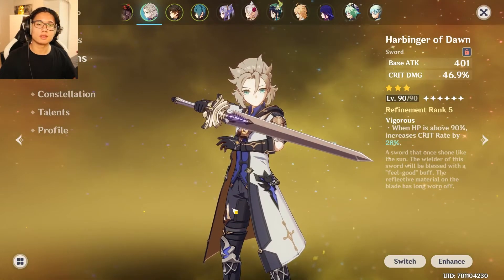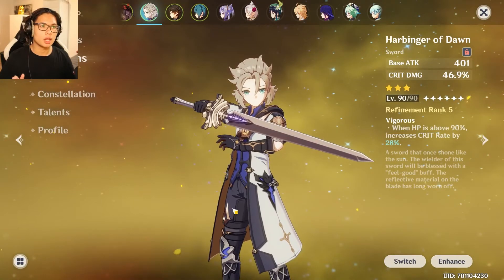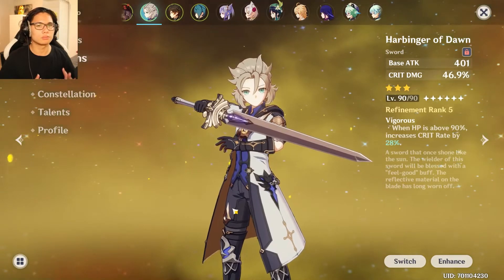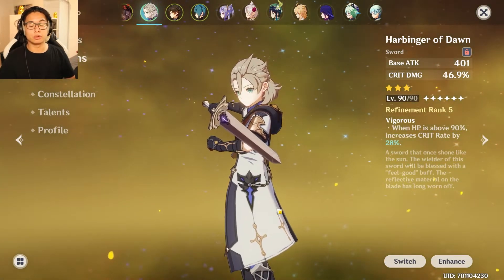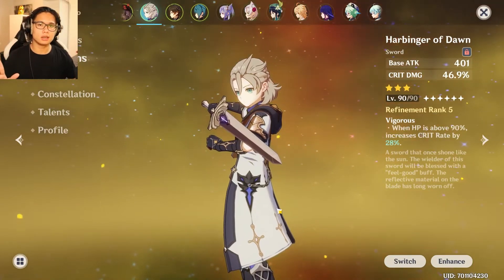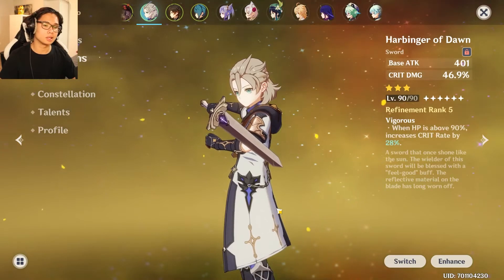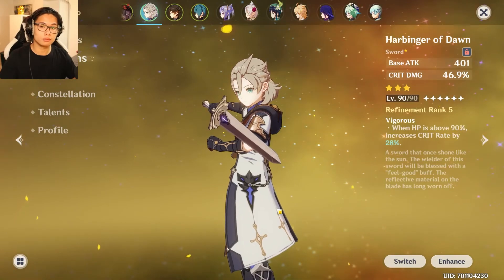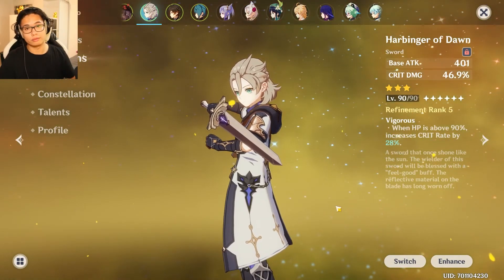So that's my affordable Albedo guide. You saw 7 to 9k E skill damage and above 10k — maybe 12k — on the ultimate. This is nothing insane, just something accessible that everyone can build. Leave a like and subscribe if you enjoyed or found it informative. See you next time.